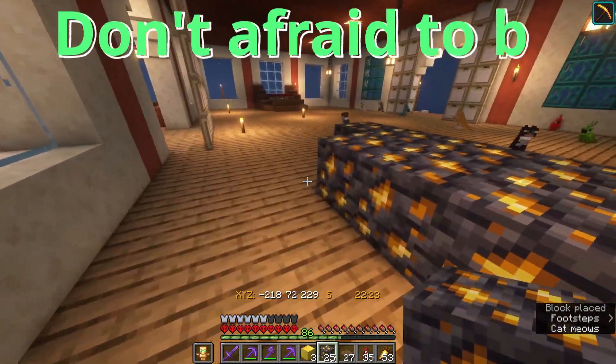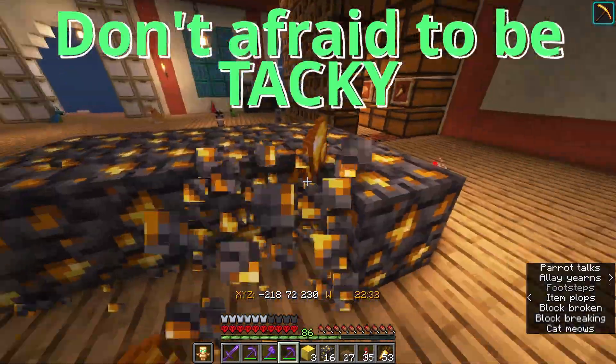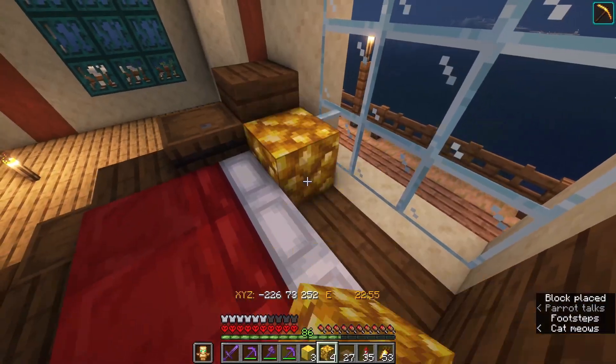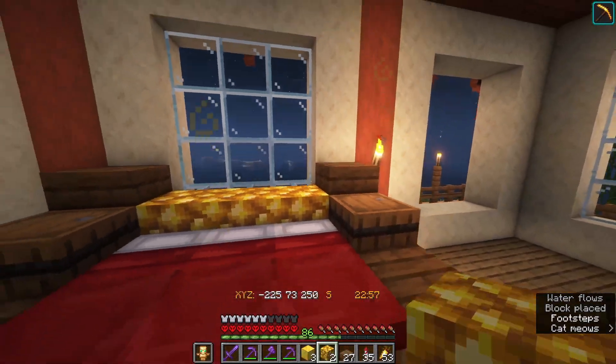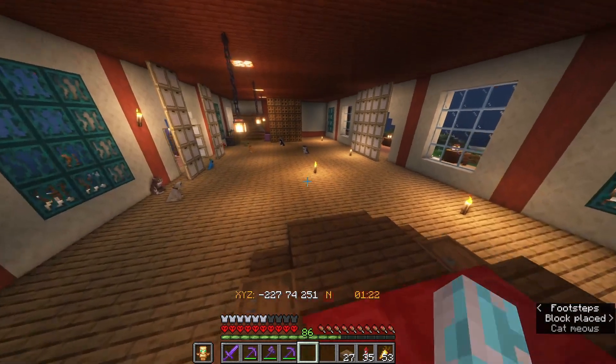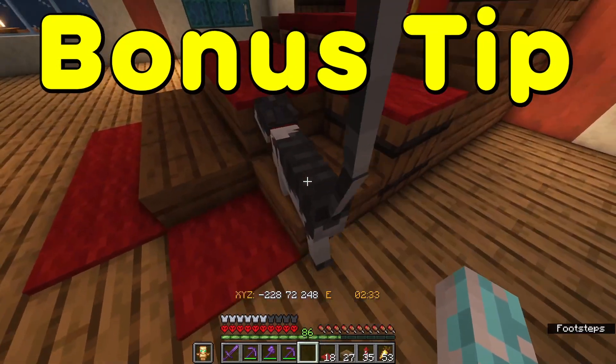Tip number three: don't be afraid to be tacky. I know many builders really despise using expensive blocks for decorations and think it's distasteful. But I don't think so. If you like how it looks, just go for it. You want to show off your riches but afraid to show off? Well, don't. If it looks good for you personally, it doesn't matter what anybody thinks.